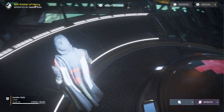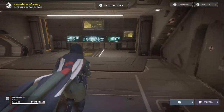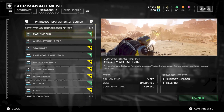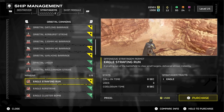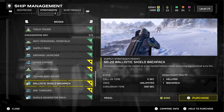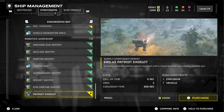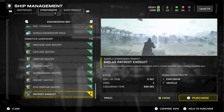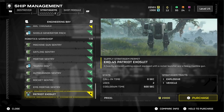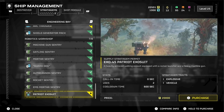What that means is that mechs are now accessible in the game. If you go back to the ship management section and go to stratagems, go down to — let's see, the robotics workshop — you'll notice it now has the picture of an exosuit. This is the exosuit that has the Gatling gun and rocket pods on it, and it's really good.